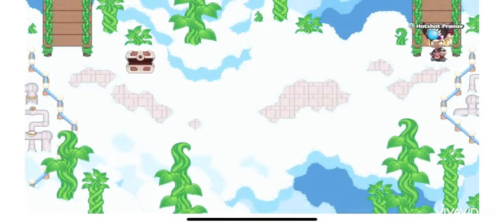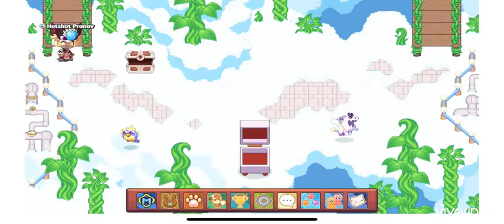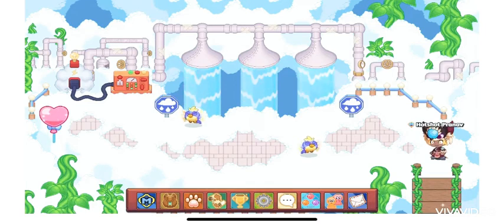You come here and you have to defeat the monster on the top. For me it's a Hob, but for you it could be a different one. I'm back and I defeated all these monsters. You go up and you have to find the Cloud Gobbler where the second coax is.